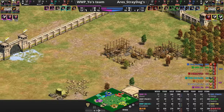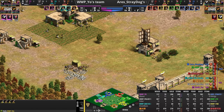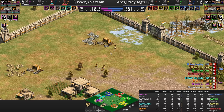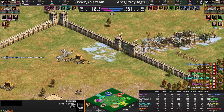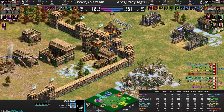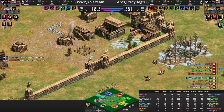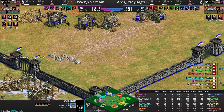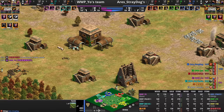Doesn't look like there's any action on the other side. We see Market and Blacksmith from Tim — he's on some stone, so probably some Janissaries. From Orange we see the same thing. So both of them will be going for Janissaries. In an extended feudal war, the Vikings with their free wheelbarrow, as they get their farms down, should probably start to take a bit of an eco lead, especially since Bad Koala still has no farms.